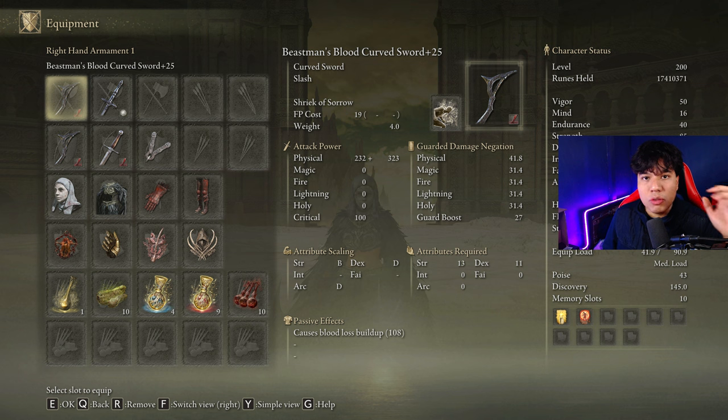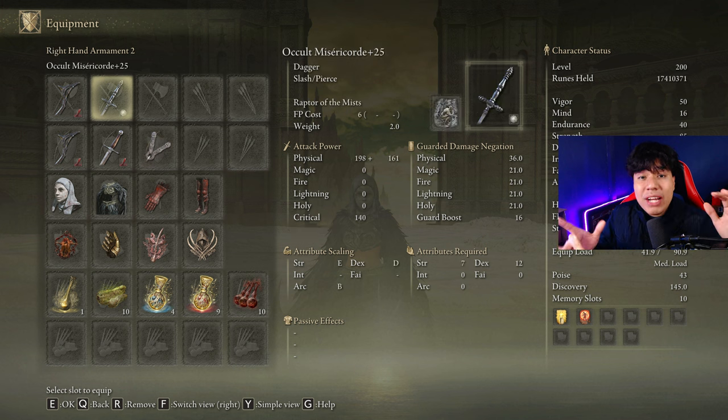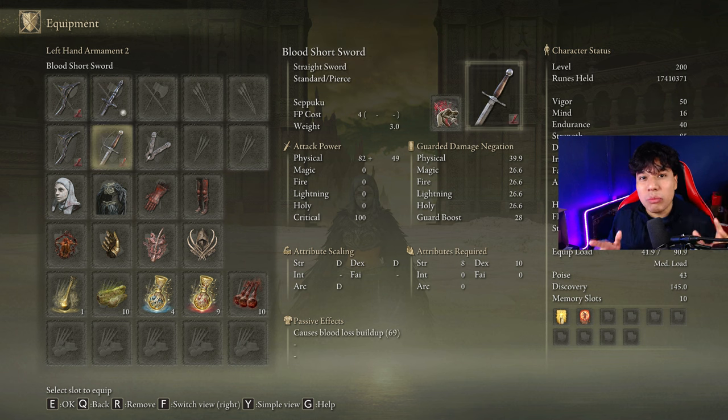We are going to be using two Beastman's Curved Swords on plus 25 with the Shriek of Sorrow Ash of War on the Blood Affinity, and anything we have available to cast our main buffs. We are going to use any weapon with the Raptor's Black Feathers Ash of War to easily dodge the Radahn Slide Explosion Attack and the Commander Gaius Charge Attack. We will also need a weapon with Seppuku because it's going to help us in the buff routine.